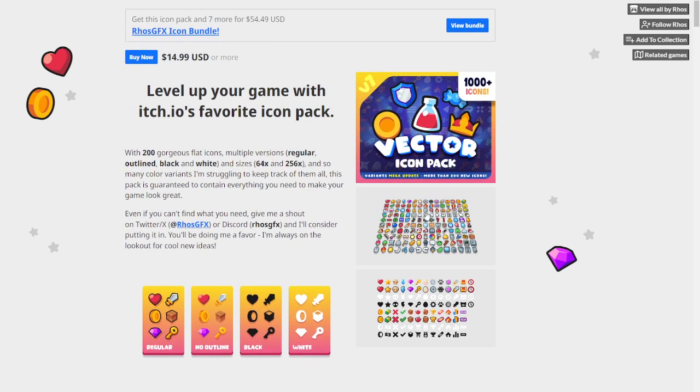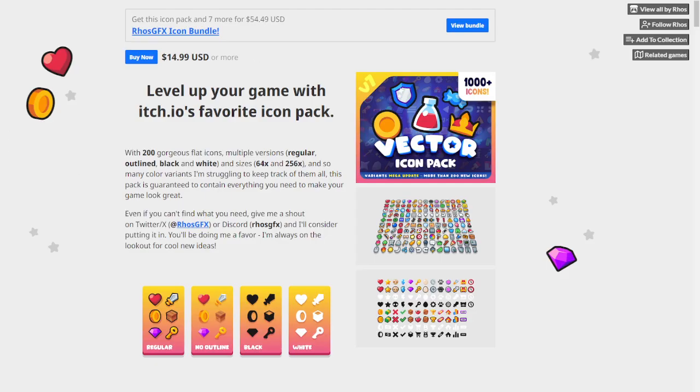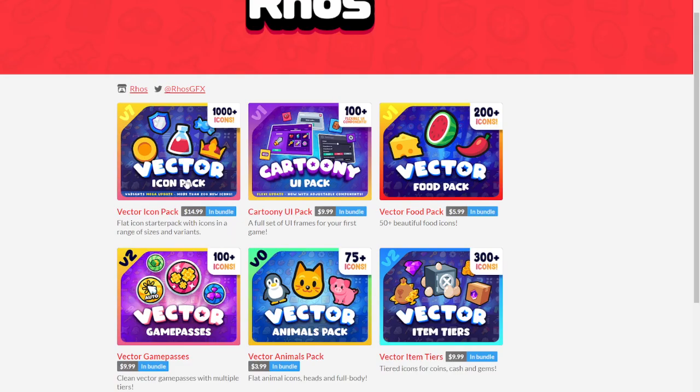There are a lot of games that use these icons — you've probably seen them in a ton of different games. These are the icons I use for my simulator game that I'm working on right now. It's very good, and if you want even more icons, you can press up here to view all by Rohoz, where you'll find the vector icon pack with 1,000 plus icons.